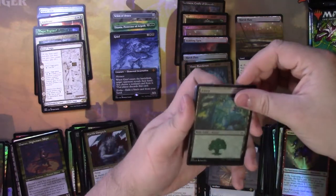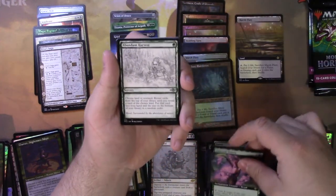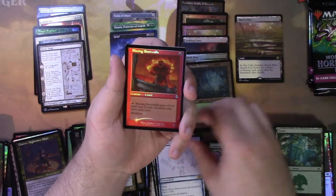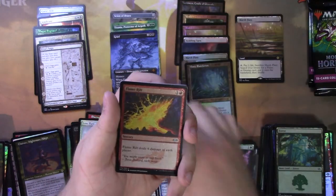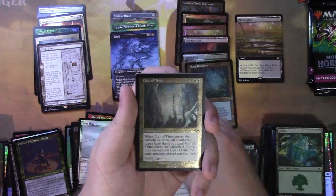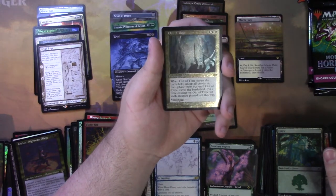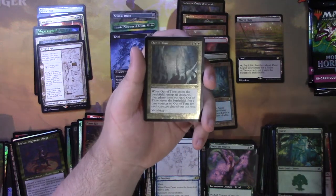Forest etched foil. Sanctum Weaver — this is definitely going into my enchantment deck. Abundant Harvest. Dress Down. Blazing Rootwalla. Lens Flare. Ooh, Flame Rift etched foil. Out of Time. I honestly have no clue what Out of Time is going to do. Kind of an underwhelming card, but it's like a board wipe — it goes away after four rounds and then you get everything back.